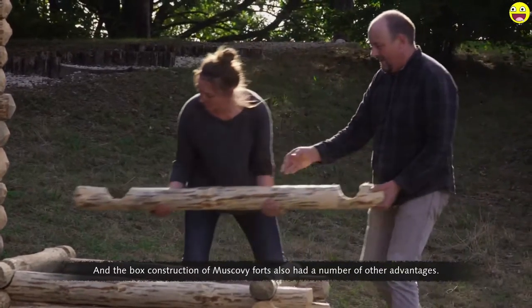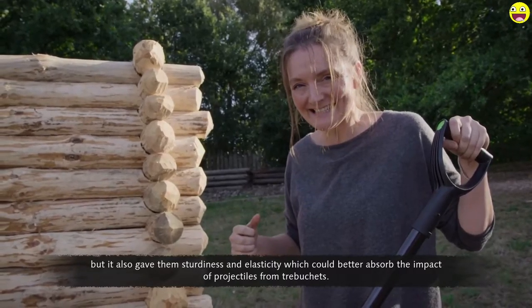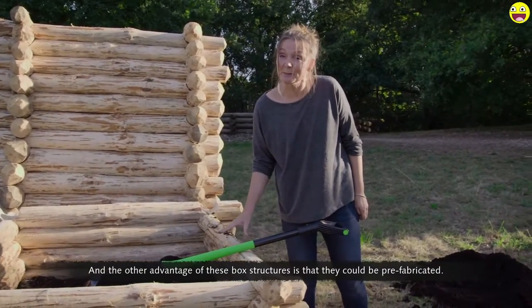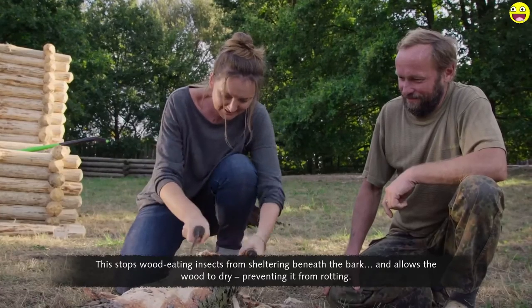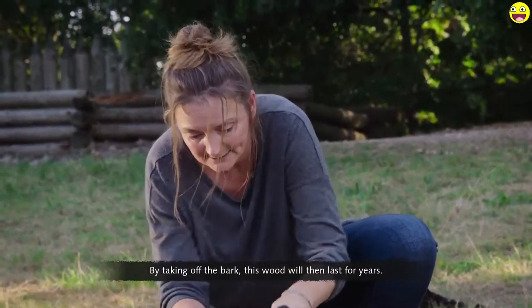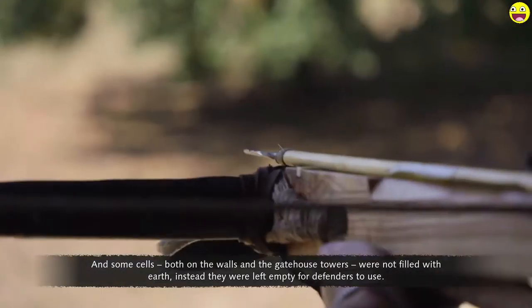The box construction of Muscovy forts had a number of advantages. By filling them with earth or stone, it made them not only stronger than a single wooden palisade, but also gave them sturdiness and elasticity to better absorb the impact of projectiles from trebuchets. These structures could also be prefabricated. The first step is taking off the bark, which stops wood-eating insects from sheltering beneath it and allows the wood to dry, preventing rot. Prepared timbers could then be stored and assembled into cells wherever and whenever needed. Some cells — both on the walls and in gatehouse towers — were left empty for defenders to use.